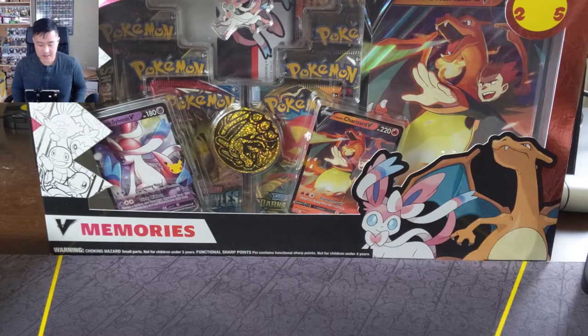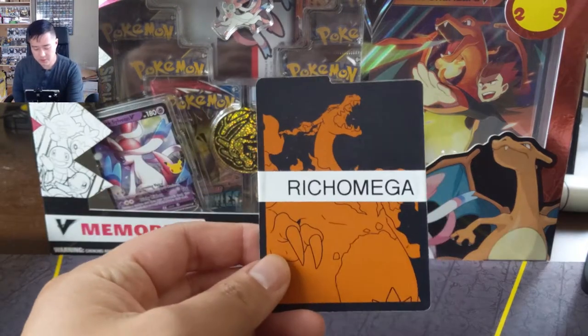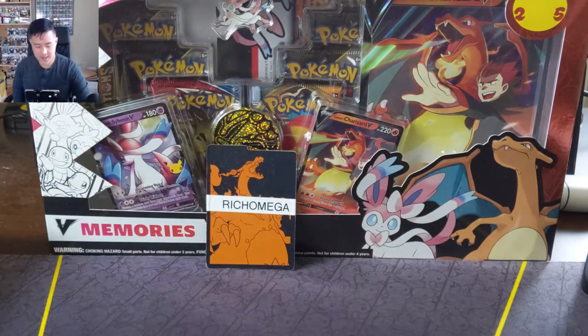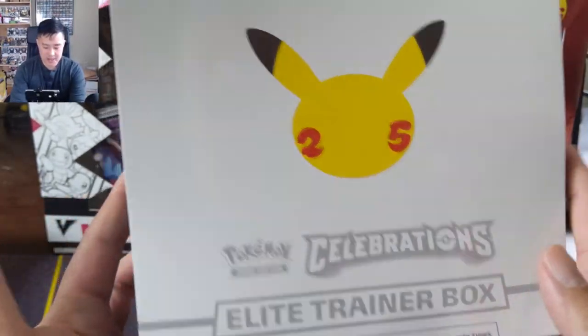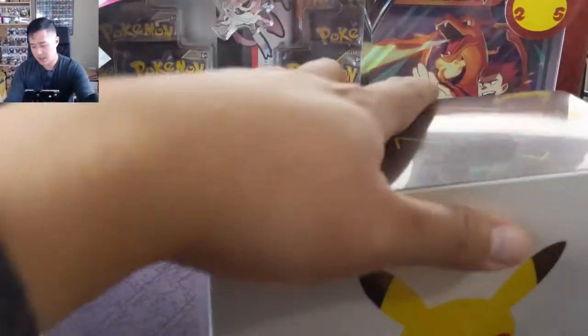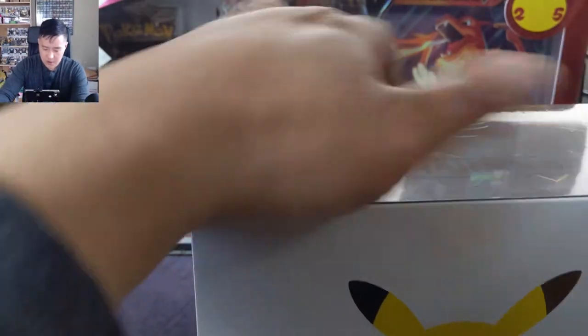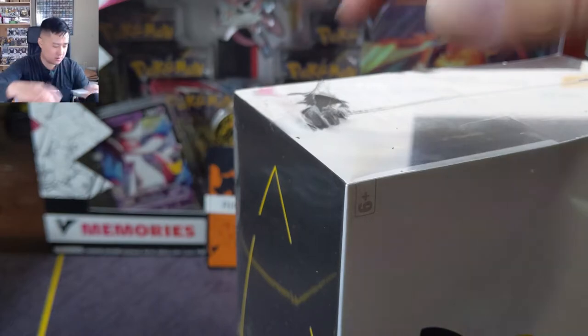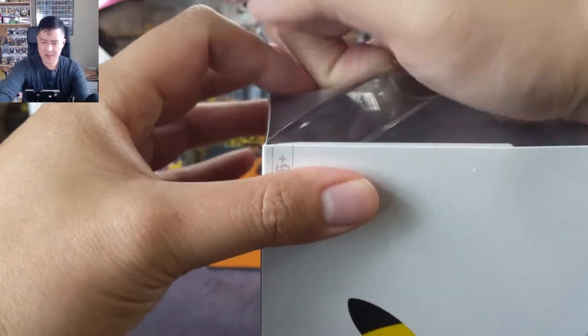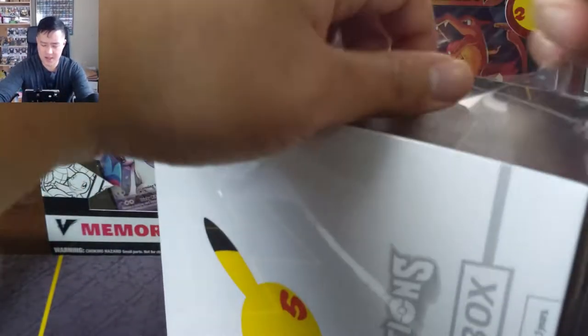What is up, I'm Juana Turtle and today we have another break. We're doing an opening for my patron Richard Omega, and today he has another Celebrations box or ETB. These come with 10 packs as well as some regular Sword and Shield packs — the selection is okay.